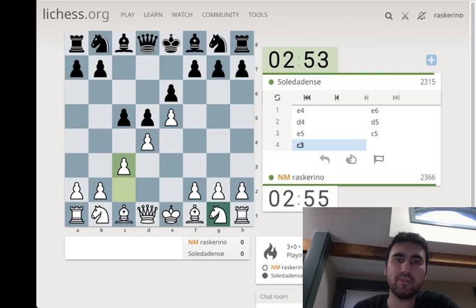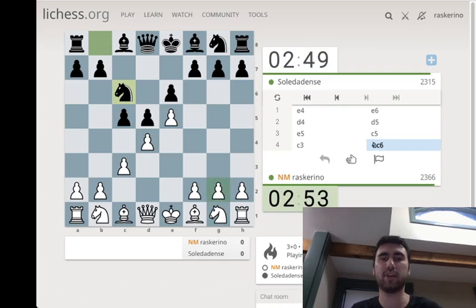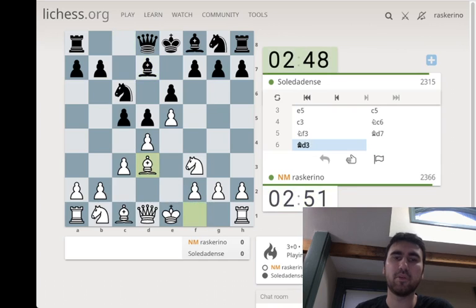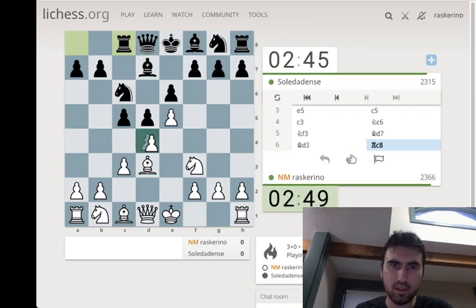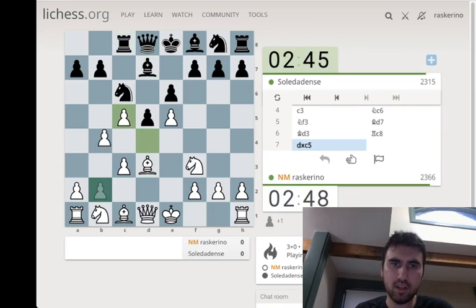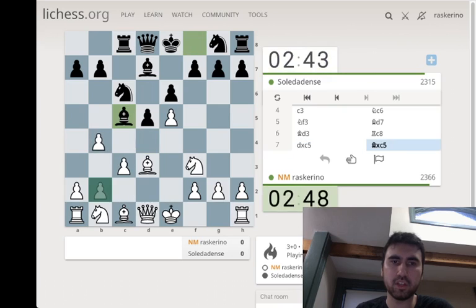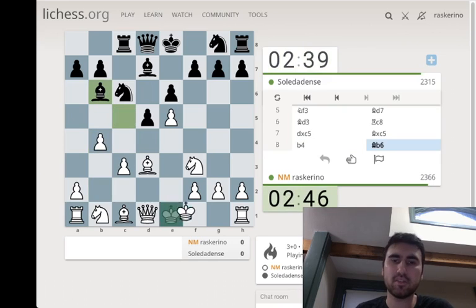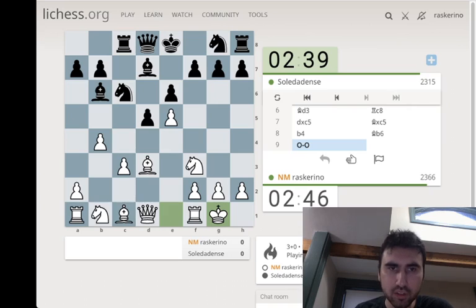My idea here is knight f3 and bishop d3, and then I often look to sneak in d-takes-c5, because I think a lot of black players don't quite have their repertoire tight and don't take on d4 when they should. So black should take on d4 here — and they didn't. Now I think I win useful expansion on the queenside. I probably don't have to go b4 immediately. The bishop on b6 is not such a great piece.